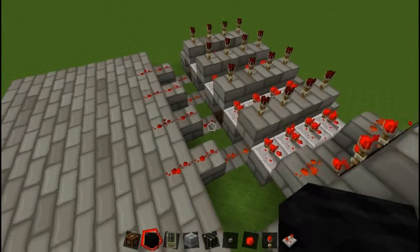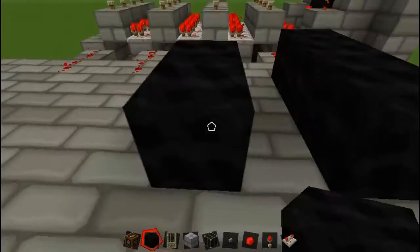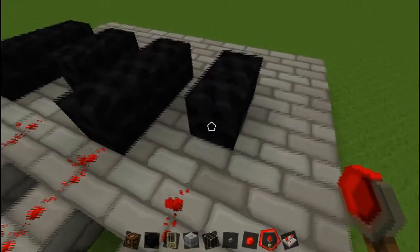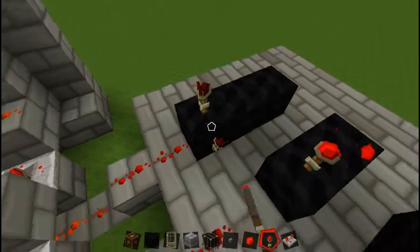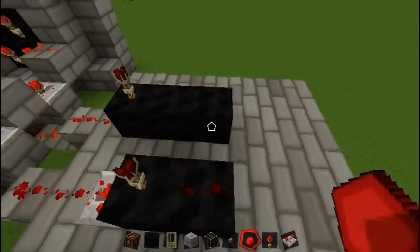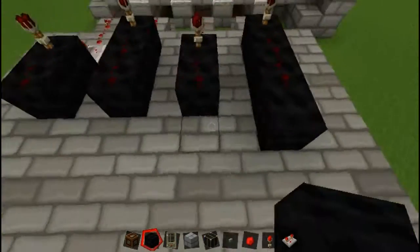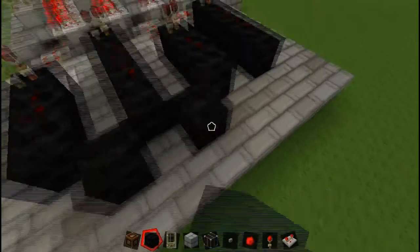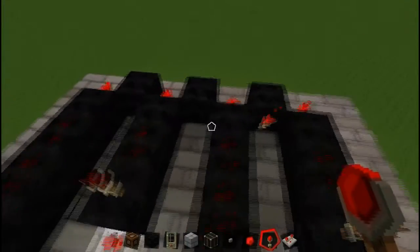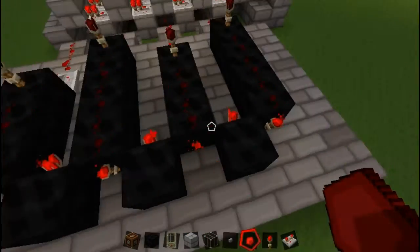Now we need to do the more complicated stuff to make this work. First you do three wool or whatever, then two, then three, then two. Put a redstone torch on each of these. These take repeaters, so like that, and then just a little bit of redstone. We need one more block at the end here, then this in the middle, a torch like this, and a torch like this. Just a little bit more redstone at the end, then redstone on the sides here.